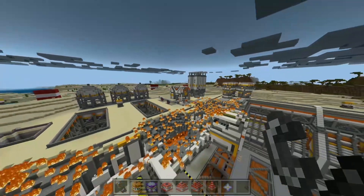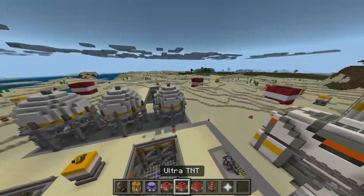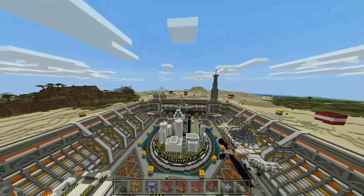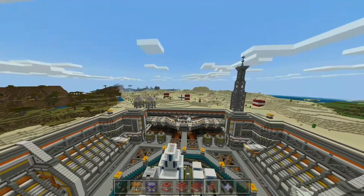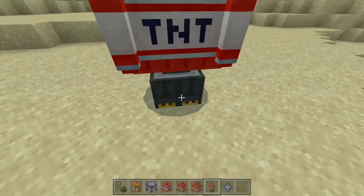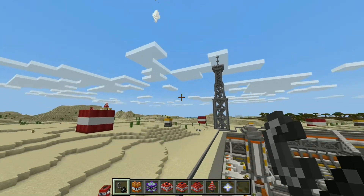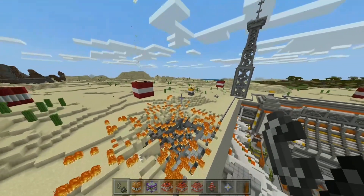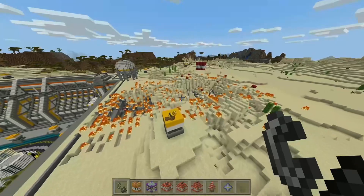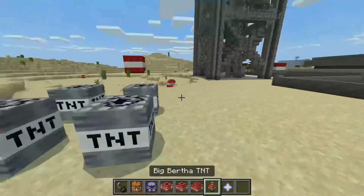Oh my god, that left a big mark — it spread all the way across! Now time for the big bertha TNT. I'll do it over there so we have the best view and the most untouched landscape. There we go — big bertha TNT. It's like actually a rocket! Oh god, oh no, it's sparked a few more now. That is definitely actually big!